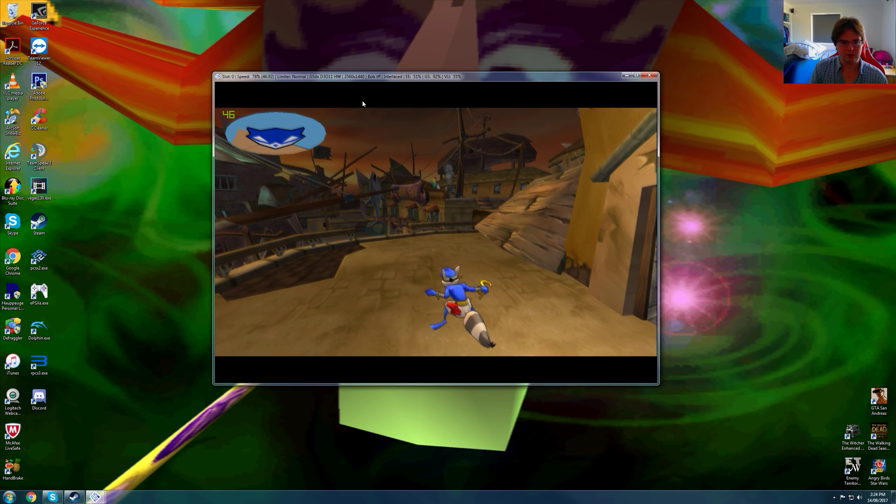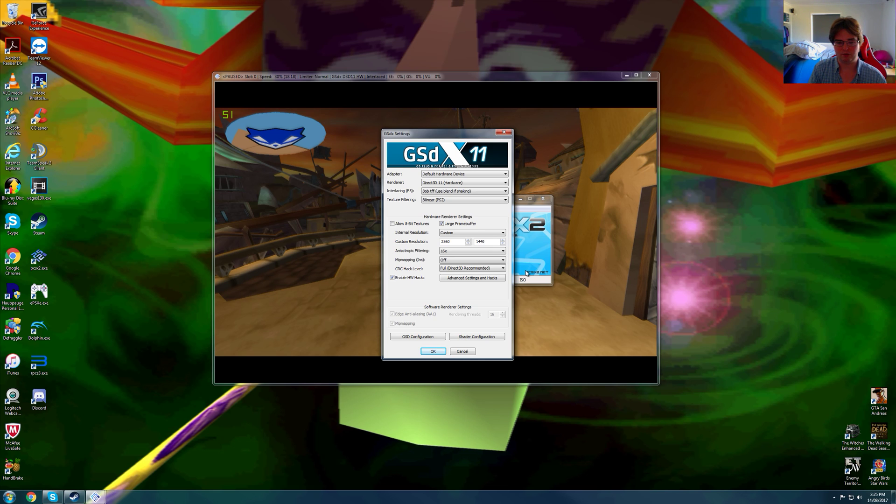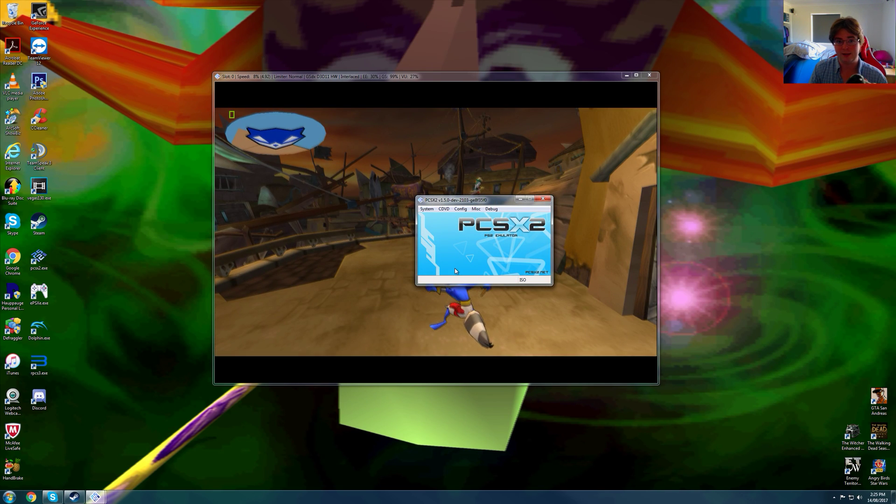Also, I forgot to mention — all Sly Cooper games have broken upscaling. Bob TFF is the interlacing mode you need to have on. So it's not really native 1440p, but it's going to be a clear comparison compared to native PS2. All Sly Cooper games need Bob TFF, and do not use 'Allow Anisotropic Texture' because that causes a major slowdown as well.